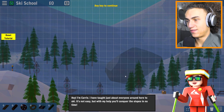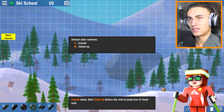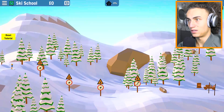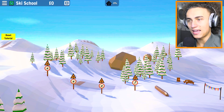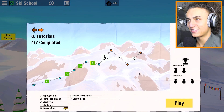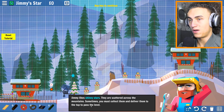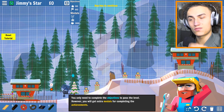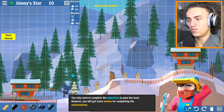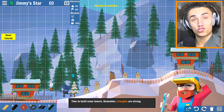Hey, I'm Kerry. I've taught you just about everything around here to ski. It's not easy, but with some help you'll conquer the slopes in no time. Default skier control - W's end up as the crouch. Okay. We can even control the skiers - nice! Gimme stars! They're scattered across the mountain. Sometimes you must collect them and deliver them to the top to pass the level. You can view objectives and achievements right over here. You only need to complete the objectives to pass the level, but you'll get an extra medal for completing the achievement. Time to build some towers - remember triangles!